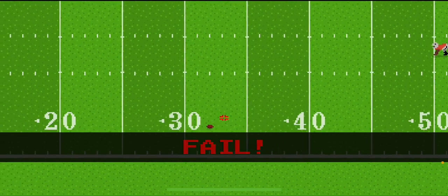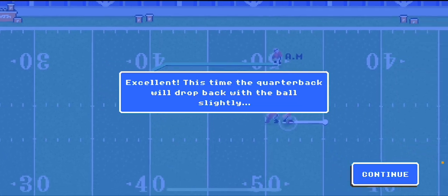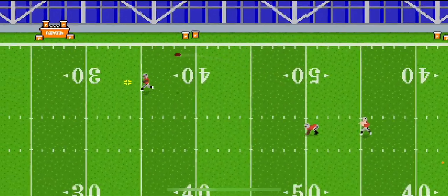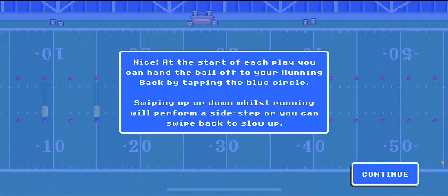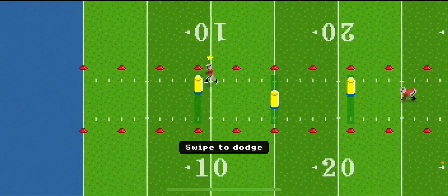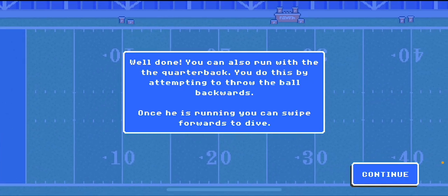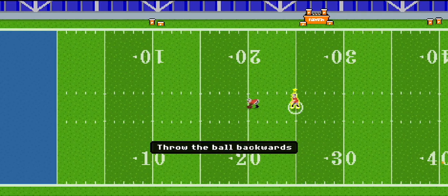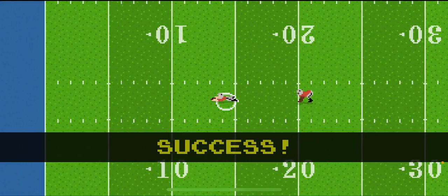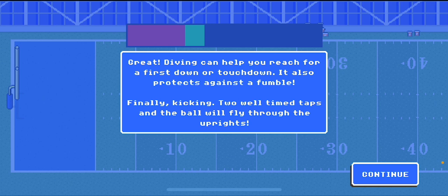Drag and hold to aim — excellent! My team is kind of solid. This is the running back. Keep on success! I'm kind of a pro. Well done. You can also run the quarterback with the ball backwards and swipe forwards to dive.